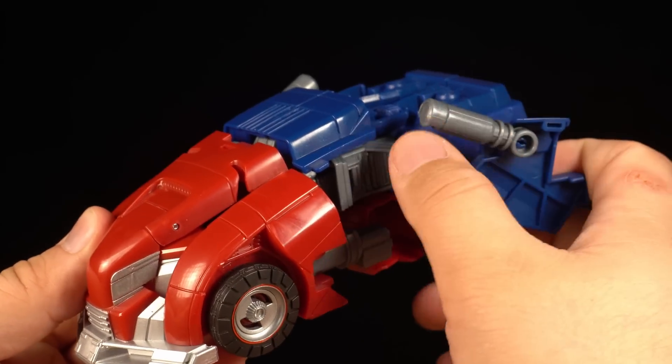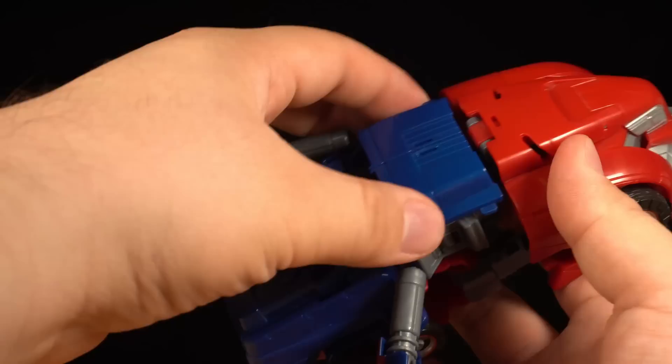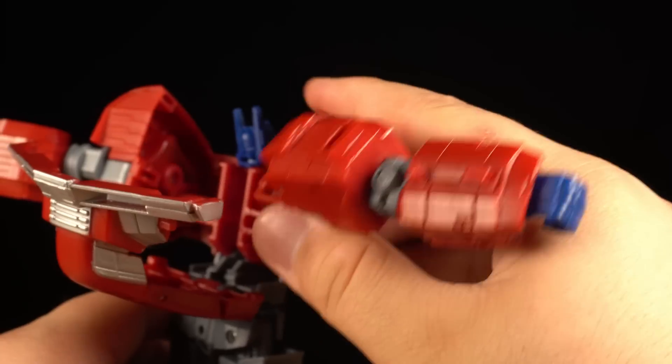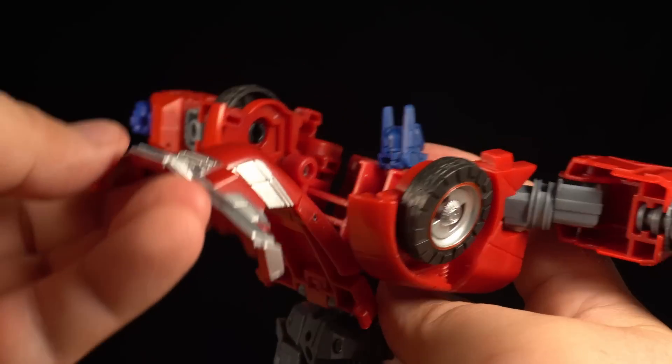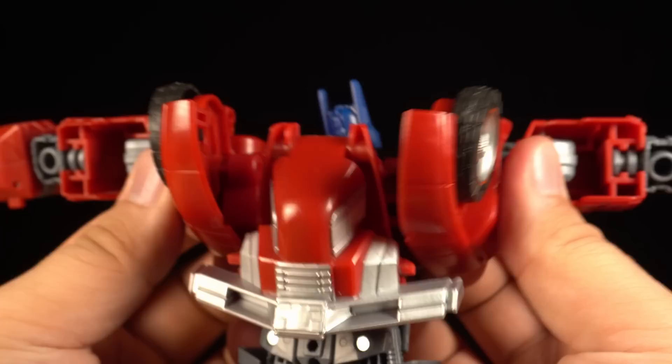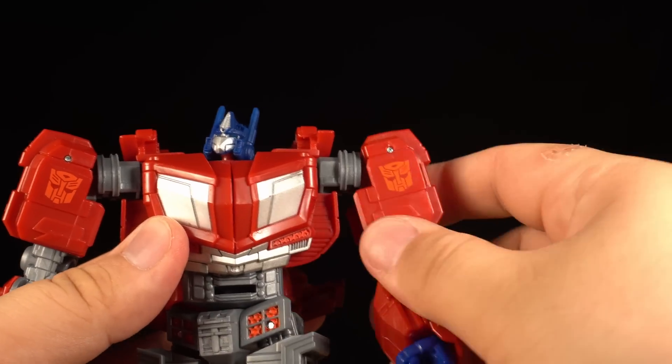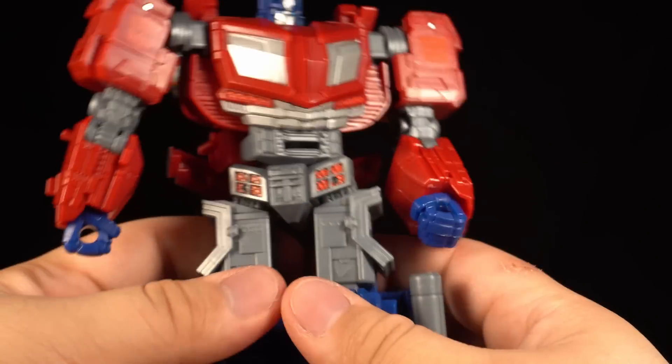Optimus' transformation is fairly simple, but that doesn't mean there aren't some really slick moves here, like how this central panel inverts to cover the hole in the leg, or how the fenders rotate and slide into the body, perfectly slotting into these cuts in the vehicle's roof. It really showcases some impeccable engineering, and is definitely one of the highlights of the toy in my opinion.